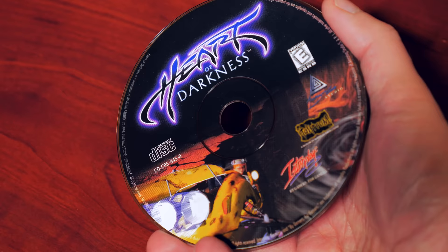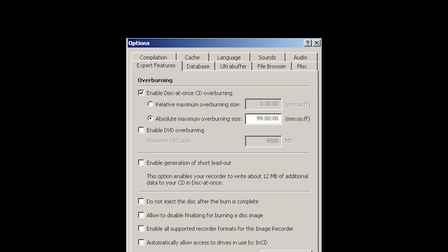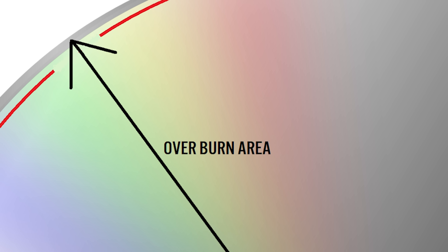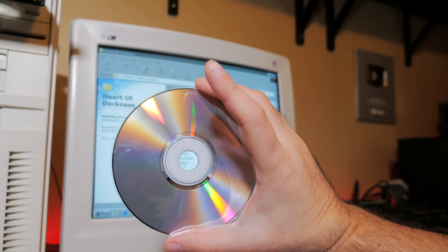One of the earliest forms of CD-ROM copy protection was to press CDs with more data than a regular CD-R could hold. A standard CD holds around 700 megabytes of data, but some games came on disks that held more data, meaning you couldn't copy the entire disk. This approach was flawed for two reasons: the extra data was usually just filler and could be removed, and CD burner technology was improving rapidly and was capable of what was known as overburning — writing the additional data and making a copy of the disk anyway.